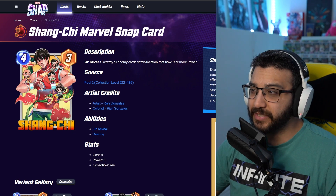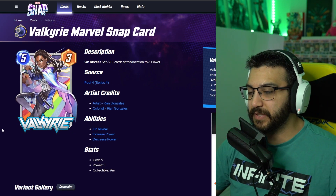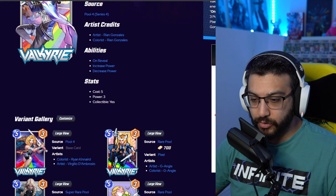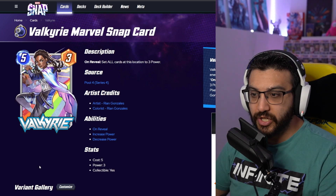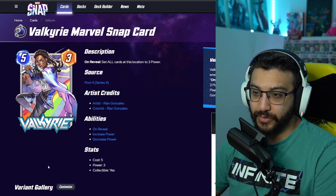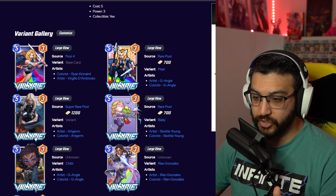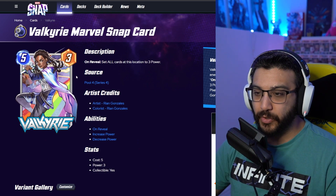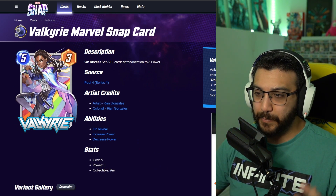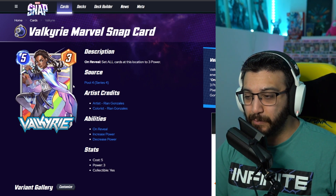And surprisingly to me, my number one is Valkyrie. Such a cool card. I love when you take a character like Valkyrie and drastically change what they look like. As you guys can see, Valkyrie is very different from her base card and from all her other variants as well. Love the rainbow in the background. Lots going on, but the colors really pop and Valkyrie looks badass. That is my number one.